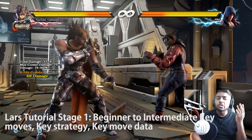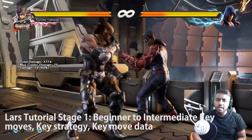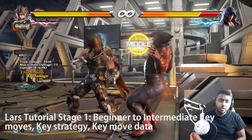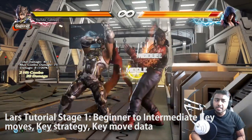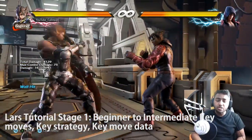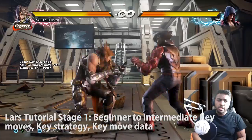A tactic I normally use with Lars - I use him similar to Lili. He hasn't got the same sidestep as Lili, Alisa, or Miguel, but in certain scenarios you're able to sidestep. When you sidestep, his wall-splatting 2,4 is very similar to Lili's. I do that and then get the full combo - Lars's wall combo damage is out of this world. The notation is: he hits them against the wall, does this, then down back 2,1, then finishes with forward 1,4. It's a ridiculous amount of damage and you can do it any single time it hits at a wall.